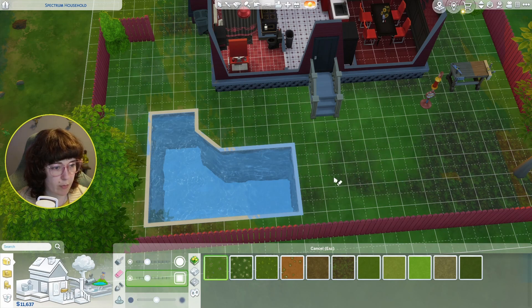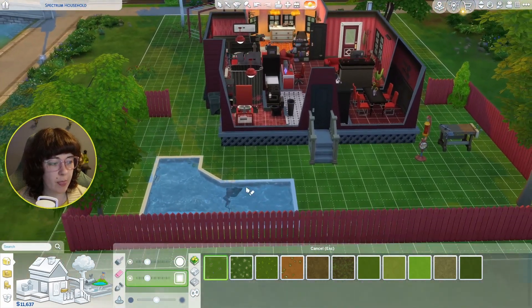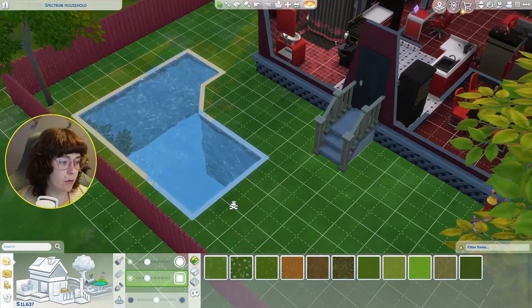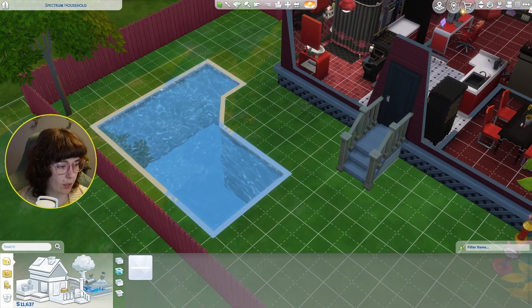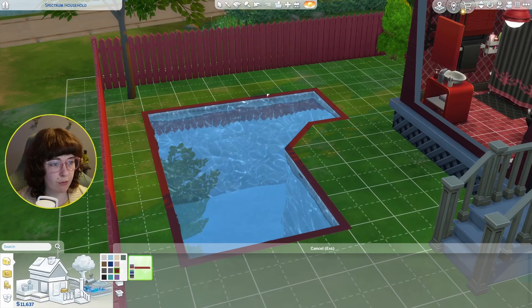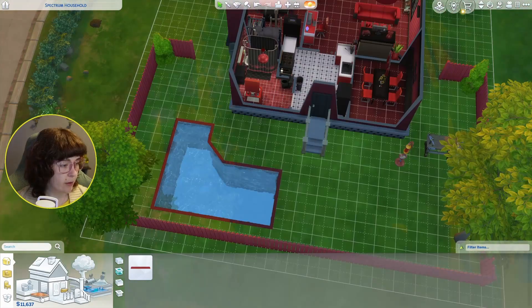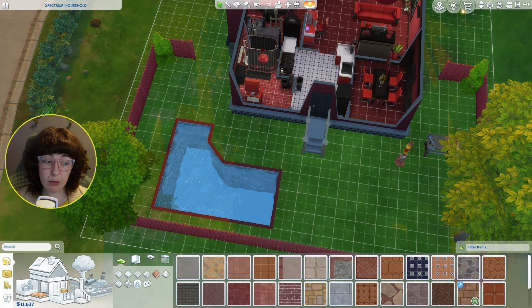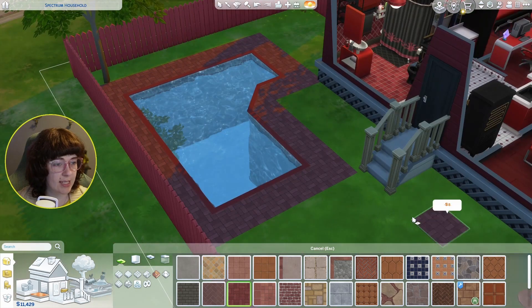I'm going to erase this terrain paint and we can add more to the front if we want to as well. Already down to 11,000 — let me go back to the pool really quick. I want to take a look at our pool trim with a beautiful red pool trim as we should. I was thinking of a nice pile of brick maybe to go around the pool — yeah, I think that's really pretty.